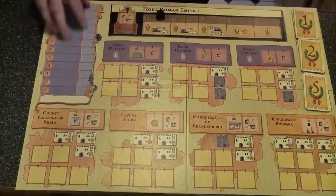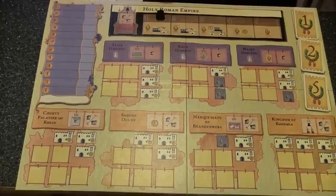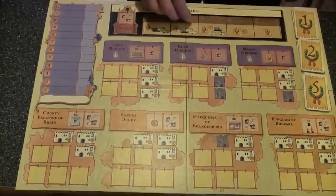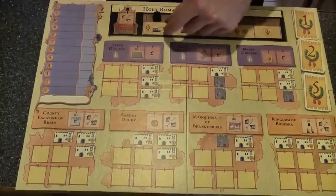Here we have our Thaler track — this is how the players keep track of money. Up top, we have the Emperor track and also the turn track. Whoever is the Emperor is going to have their Emperor piece right in this space here.